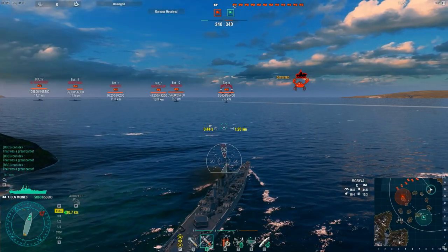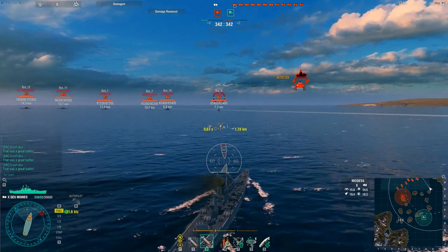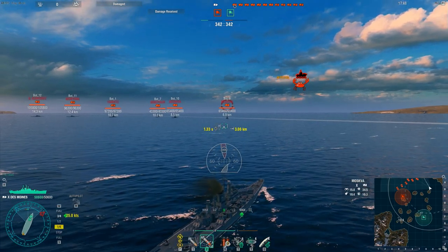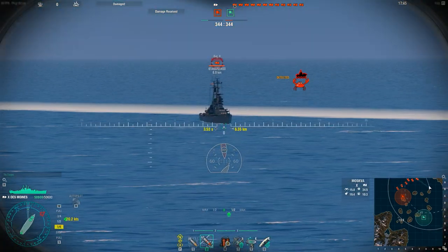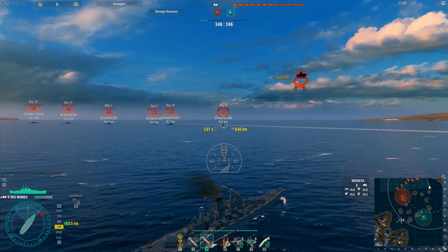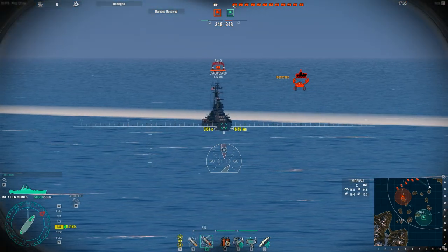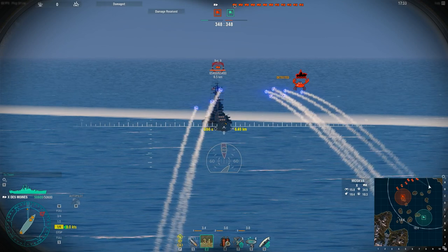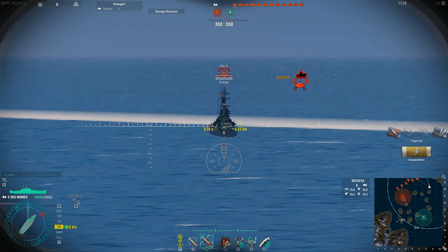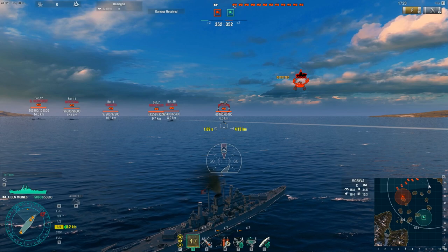I'm in the tier 10 Des Moines and I've lined up a bunch of different targets here in the training room — situations you're going to run into quite often. You have a Moskva or any other cruiser that's bow on to you. Because cruisers do not have big enough guns to overmatch the armor of other cruisers, if you fire AP at his bow it's going to bounce off and not do anything. So anytime you run into a cruiser that's bow on like this, you're going to want to be shooting HE.